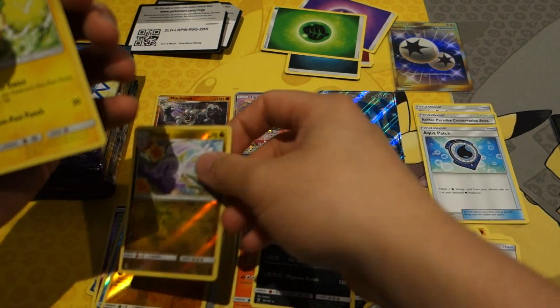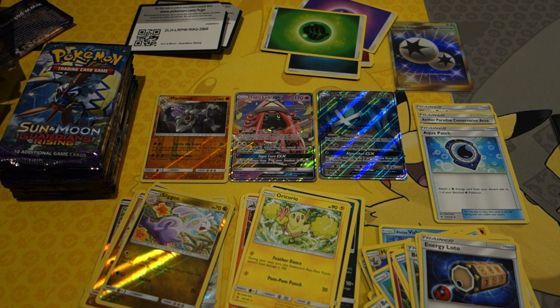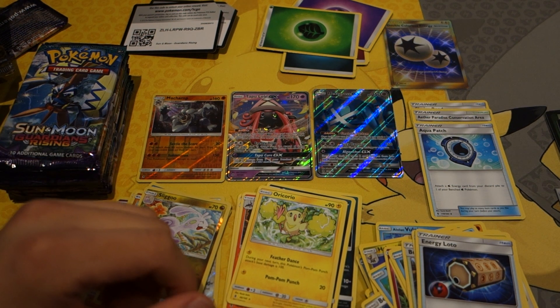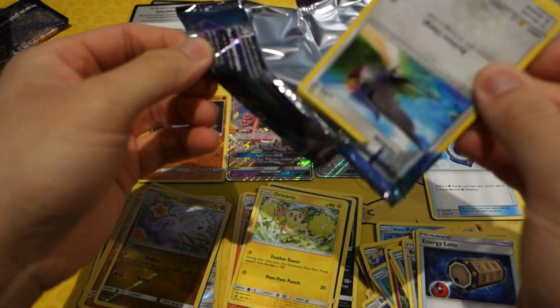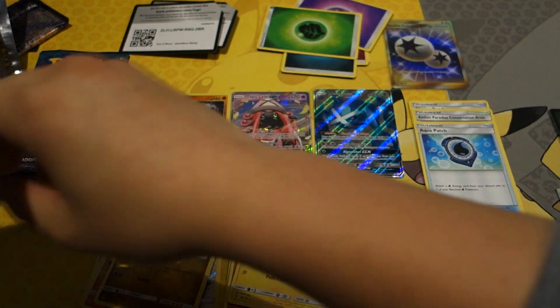Next pack: Tentacool, Fairy energy, Barboach, Carvanha, Rookidee, Sneasel, Energy Lotto, Sneasel again but reverse holo, and Alolan Golem. Hold on — I need to check the battery, I think I'm running a little low. I'll be right back.